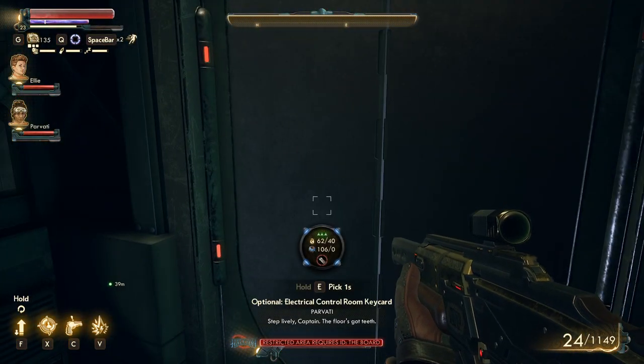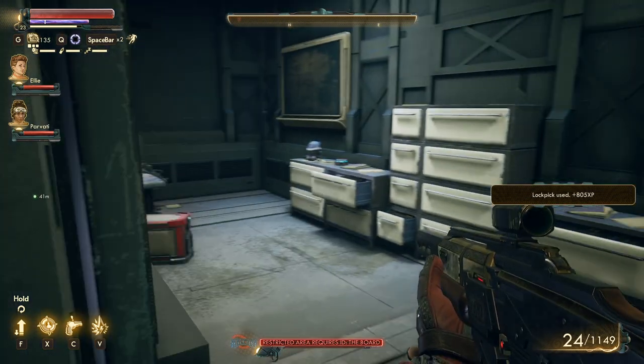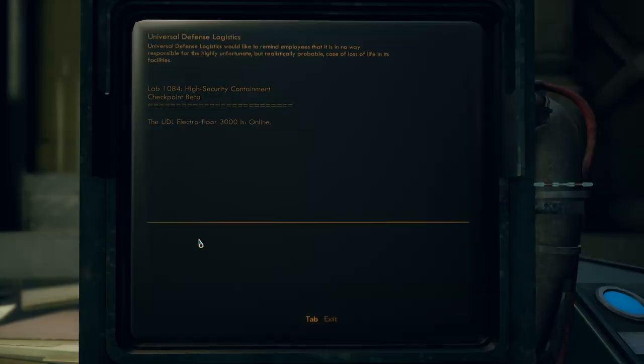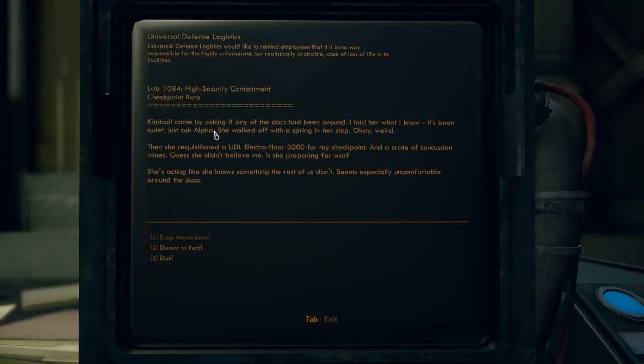Step lively, Captain — the floor's got teeth. I'm not too afraid of the robots. Kimball came by asking if any of the docs had been around — I told her what I know, it's being quiet, just ask Alpha. She walked off with a spring in her step — then she requisitioned a UD electro floor 3000 for my checkpoint and a crate of concussion mines. Guess she didn't believe me. Is she preparing for war? She's acting like she knows something the rest of us don't — seems especially uncomfortable around the docks.